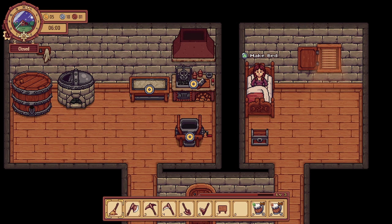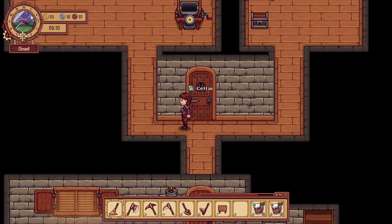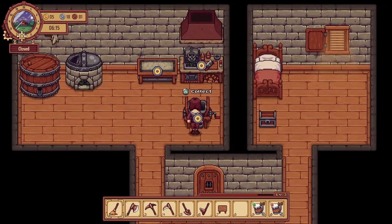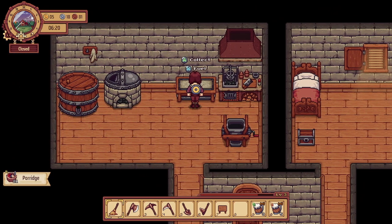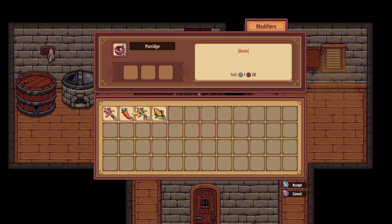Hello everyone and welcome back to Traveler's Rest, my name is Melanie. Let's hop out of bed and make the bed. On the last episode we got a new piece of equipment - this grinder - so we got some barley flour out of there. Let's collect from these other things and make some more porridge.